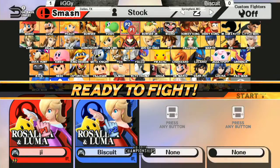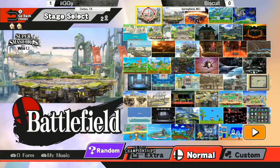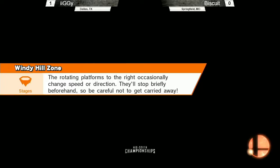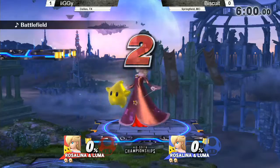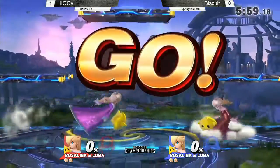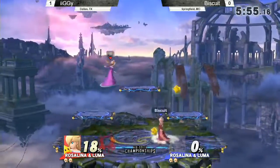Rosalina and Luma is one of the craziest characters in the game — I love her. I think she's really interesting to watch. She's actually very exciting to watch in some matchups. Rosa vs. Sonic is kind of boring because they both don't play optimally, but Rosa against anyone else is fine to watch because you see stuff like ping-pong plays happen. Alright, so it seems we're going to go game two into Battlefield.